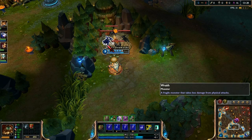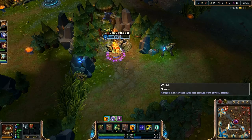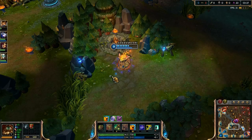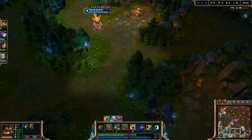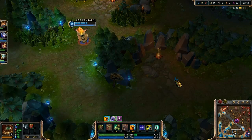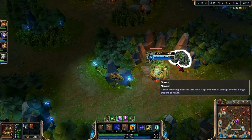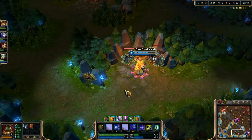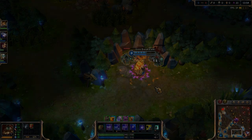Each of the non-buff camps spawns for the first time at 1 minute 55 seconds. When killed, they respawn after 1 minute, except the wraiths who respawn after 50 seconds. Note that respawn timers on all camps do not start until after the entire camp is dead. The buff camps spawn at 1 minute 55 seconds and respawn after 5 minutes. Note that 15-second gap — we'll come back to it in a moment.